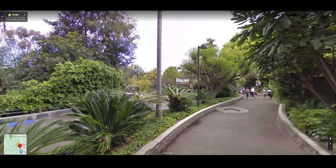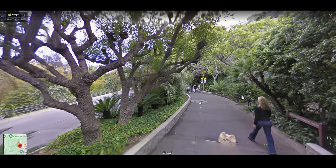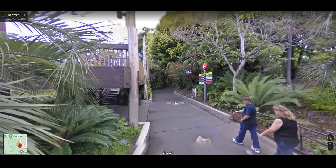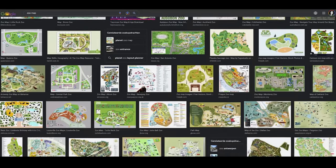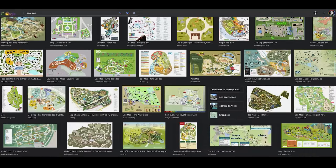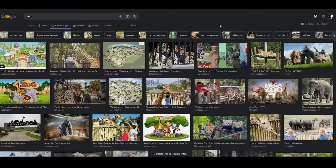There are so many things you can learn from real-life zoo tours or Google Maps tours. You can also download pretty much any zoo map online if you need more help planning your zoo layout, though Google Maps can help with that as well.